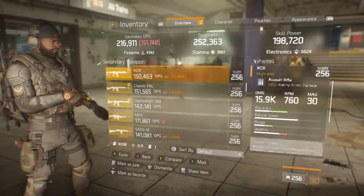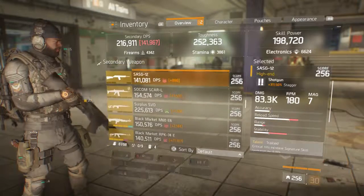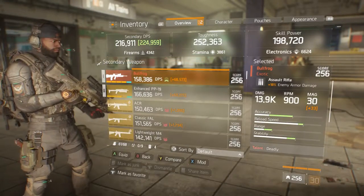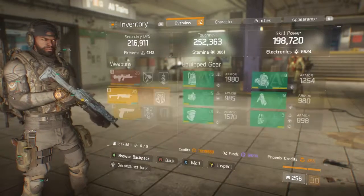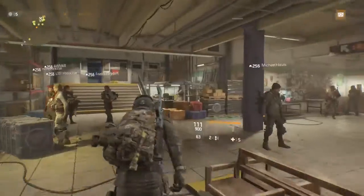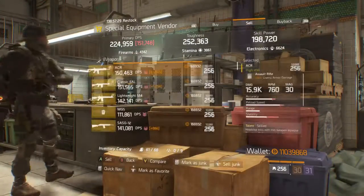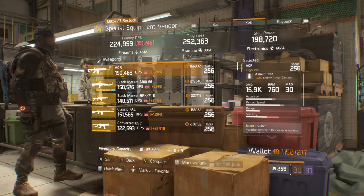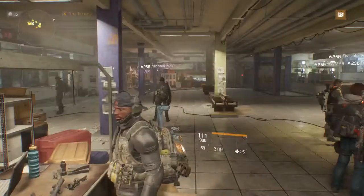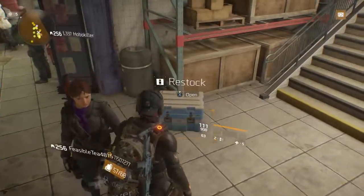I've been playing this game a lot and I'm just trying to figure out why I don't get any exotics. I just got done playing Last Stand — where do you get exotics? I would like to know, because it would be very helpful in the future. How do I get some exotics?